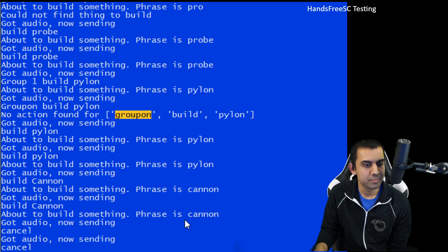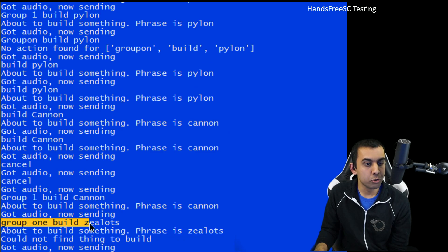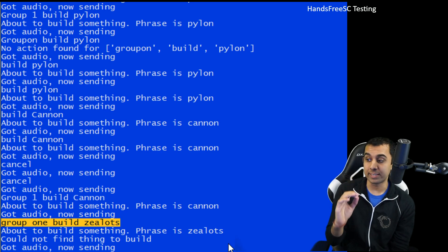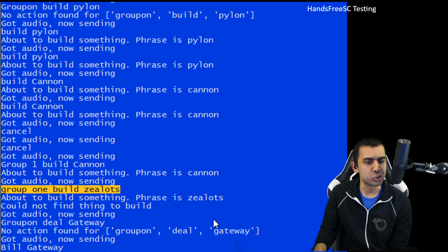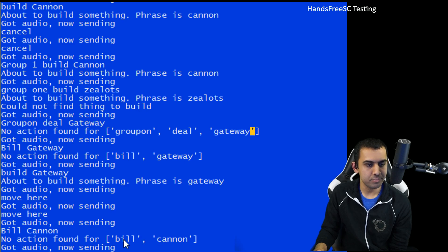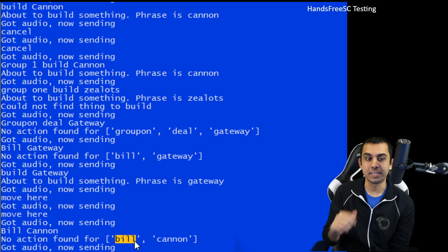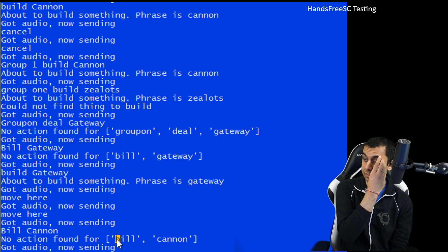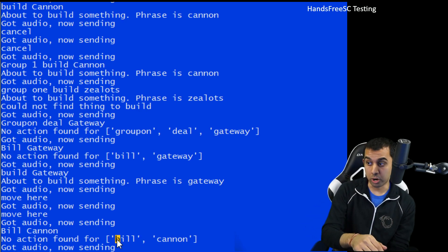I was happy that 'cancel' also worked — I was worried that was not going to work. This is where we ran into the first big issue: 'group one build zealots' — no matter how many times I tried to say zealots, it just kept misinterpreting it. We also tried to build a zealot before we built a gateway. 'Groupon deal gateway'! Turns out Google has 'groupon' in its dictionary. Sometimes when we say 'build', it sounds like 'bill' — the only difference is the 'duh' sound. We may make extra keywords so that 'bill' also works as 'build'.